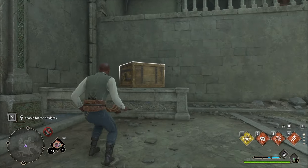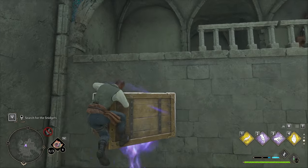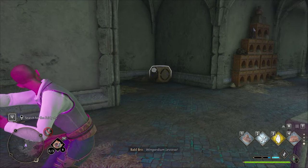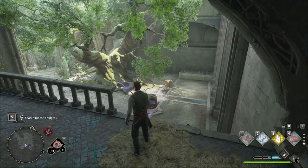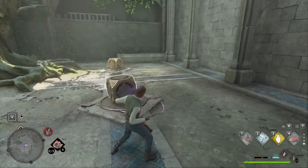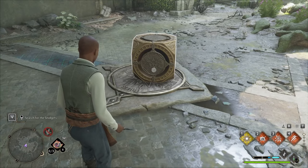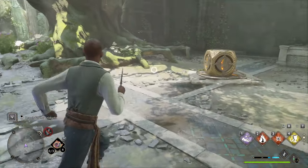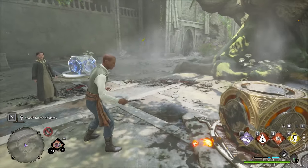Repeat the process from earlier — use Levioso to float it so it stays floating, then climb it and use it as a ledge. Then use Wingardium Leviosa to bring the other one down and put it on that platform down there. You'll see it has an icon — this is Glacius, the ice spell, so use Glacius on it. The other one has a fire icon, so use Incendio or Confringo, and this will open up the door.